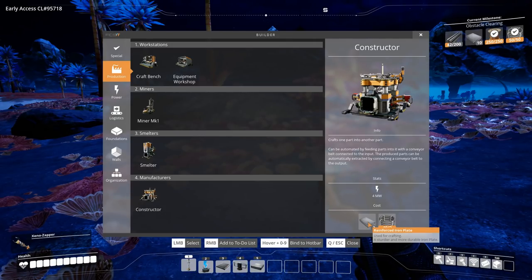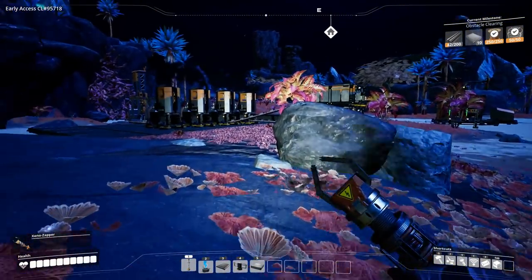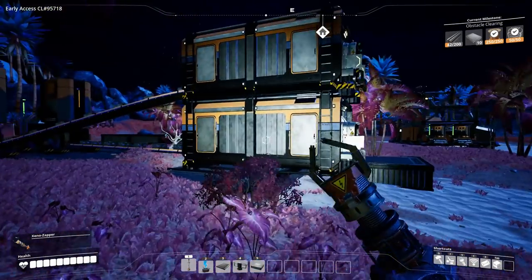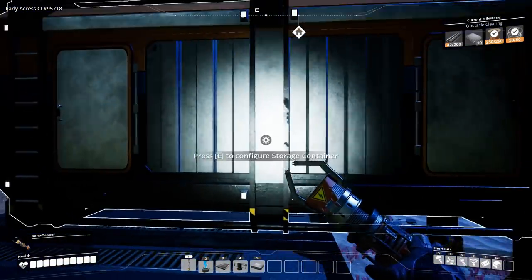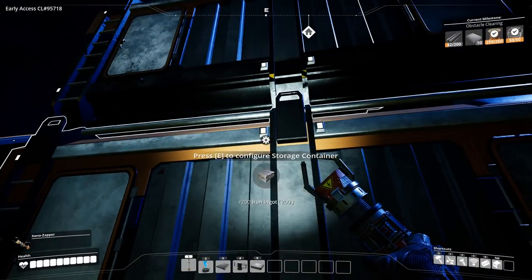With the constructor, we're going to need three reinforced iron plates. We've actually got the cable, so let's get to making some reinforced iron plates here. We're going to have to stop by our lovely little iron storage units and grab — wow, they are filling up super super quick.